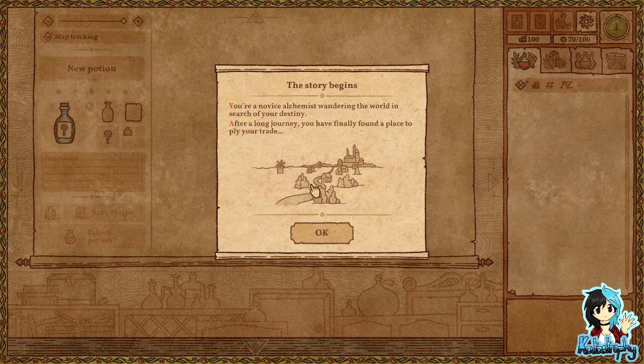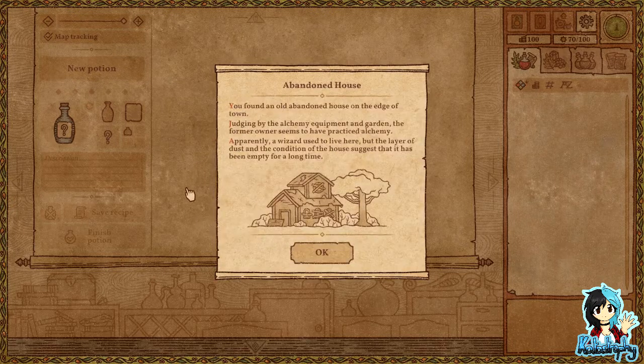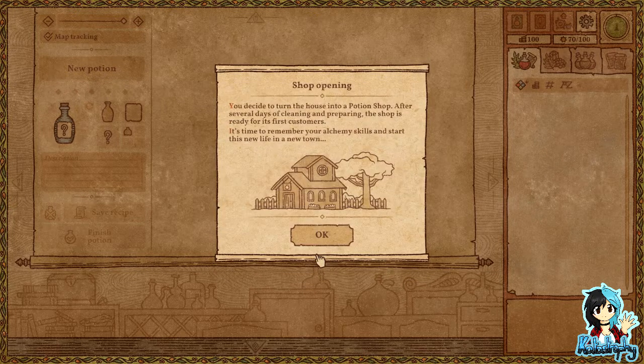The story begins. You're a novice alchemist wandering the world in search of your destiny. After a long journey you've finally found a place to ply your trade. You found an old abandoned house on the edge of town. Judging by the alchemy equipment and garden, the former owner practiced alchemy. Apparently a wizard used to live here. You decide to turn the house into a potion shop, and after several days of cleaning and preparing, the shop is ready for its first customers. It's time to remember your alchemy skills and start this new life in a new town.